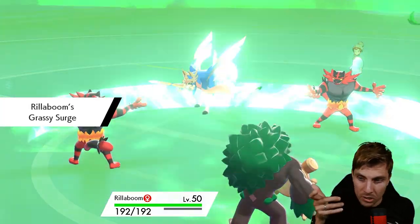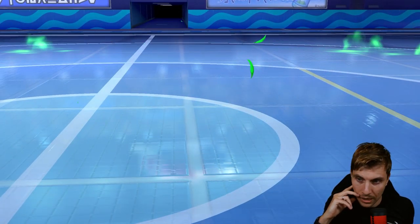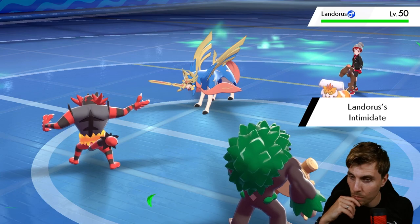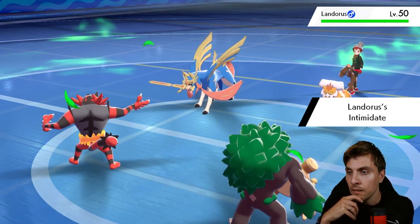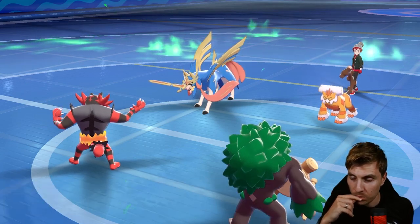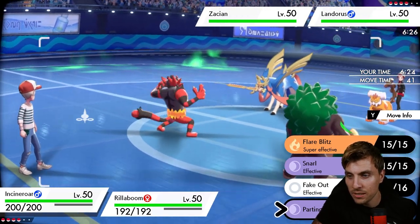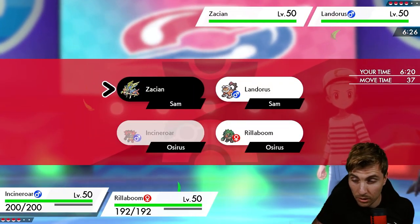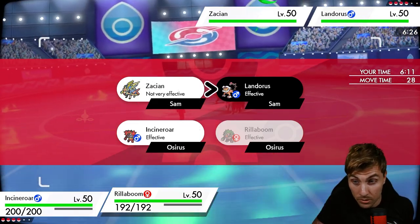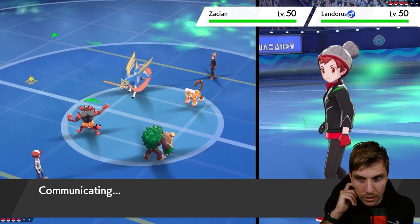The big issue is if the opposing Incineroar goes for Fake Out into ours, that shuts down our play. We see Landorus coming in — they have that Intimidate shuffle which makes things trickier. We want to reposition with Incineroar: Fake Out into Zacian and Parting Shot into that slot. We probably want to assume Zacian switches out since the opponent protected last turn — we can shut down Landorus and expect Incineroar to come in on the Zacian slot to reset the Intimidate drop.